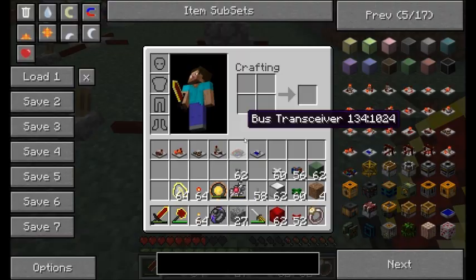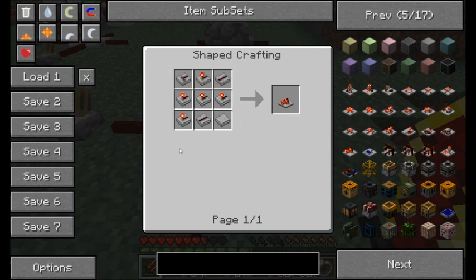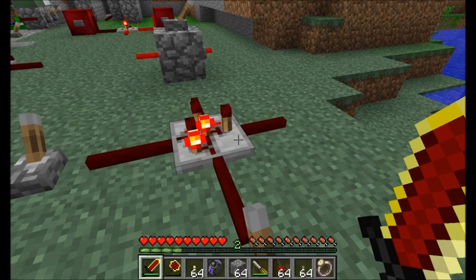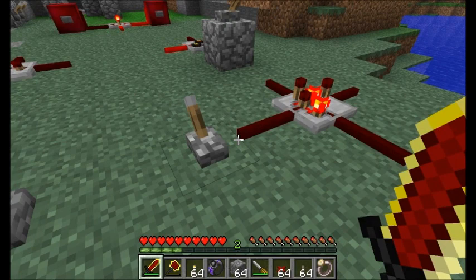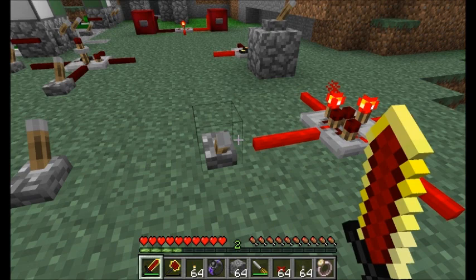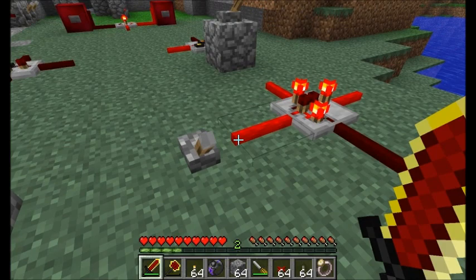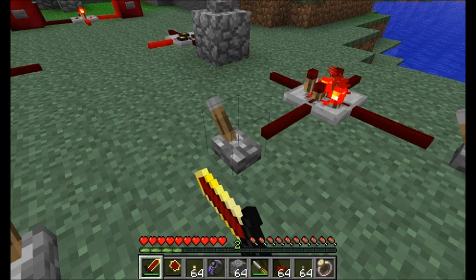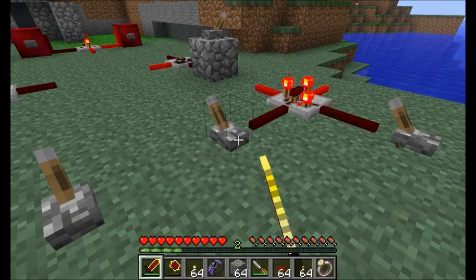Next is the transparent latch — a pretty complicated-looking device but very cool. While the redstone signal is off on the enable input, the data lever does nothing. But while the enable signal is on, the two output sides toggle with the data input. When you turn the enable signal off, it remembers what the setting was, and the data input no longer has any effect. Basically, turn the enable on to have the data affect the outputs; when you turn enable off, it locks and remembers the output state. It's really good for making a shift register.